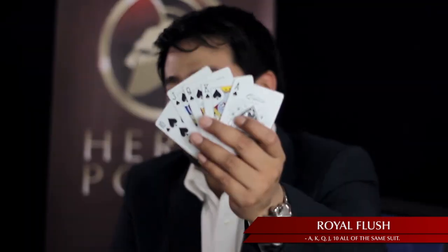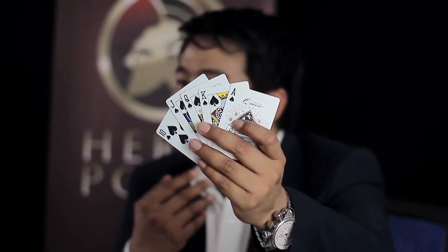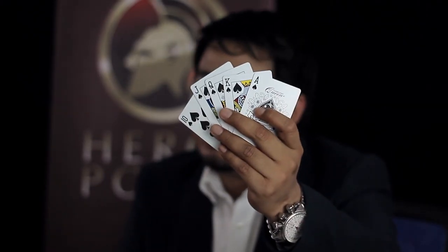Now for the highest hand in poker — the royal flush. It's an ace high straight flush. As you can see in my hand: ten of spades, jack of spades, queen of spades, king of spades, and ace of spades. This is the highest possible hand in poker.